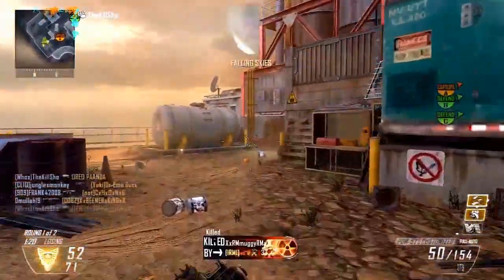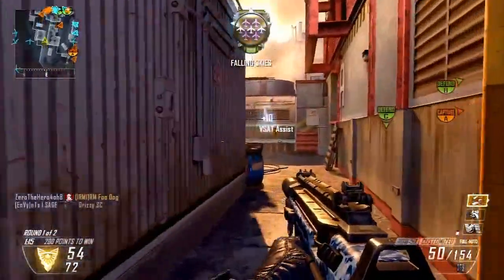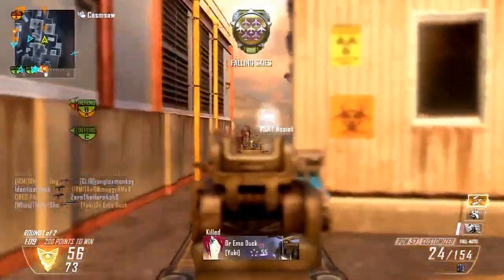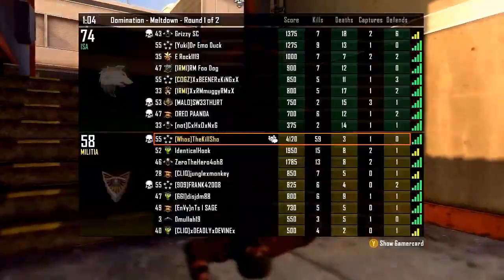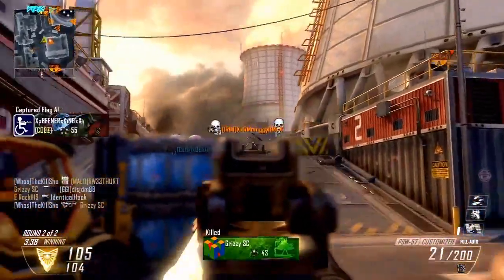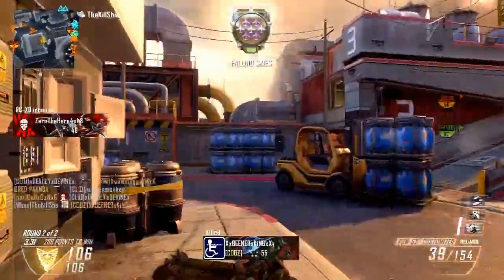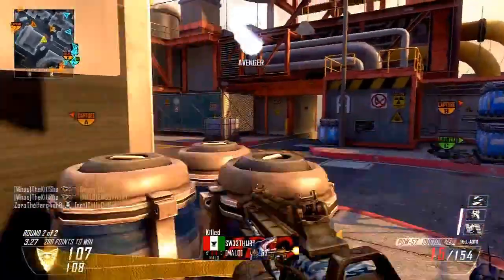One thing I've noticed in other people's gameplays is they get like 110 or 105 kill games because they call in their Swarm and Dogs at the same time. I never do that because it just makes them fight for kills. If you call them in at the same time you might get like 20 kills, but if you call them in separately you can get like 35 or even 40 kills. So I definitely recommend calling them in at different times for the maximum amount of kills.